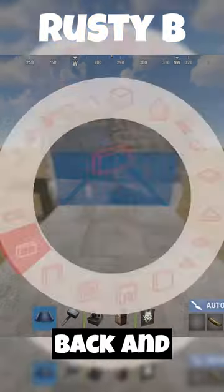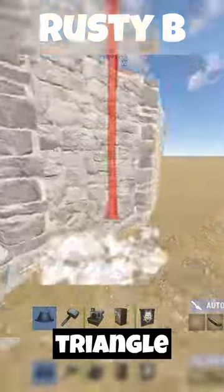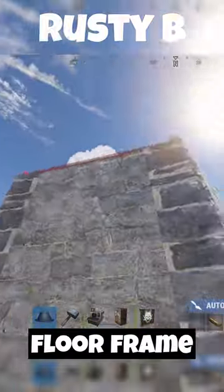Place square foundations back and build 2 half walls, add 2 normal walls to either side of this. Now place a triangle floor in the middle and left wall, add a triangle floor frame on the right.